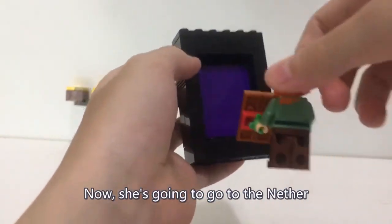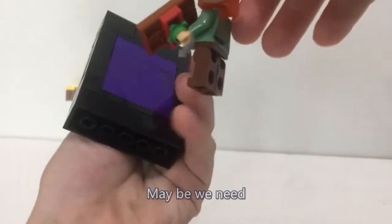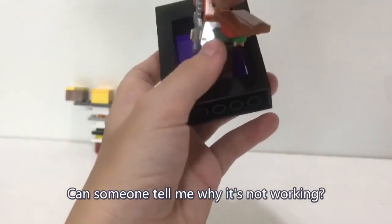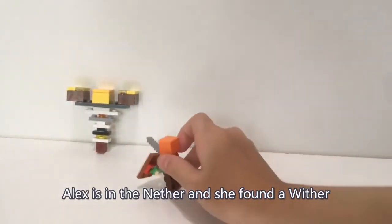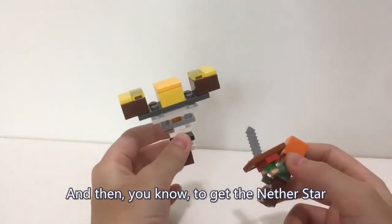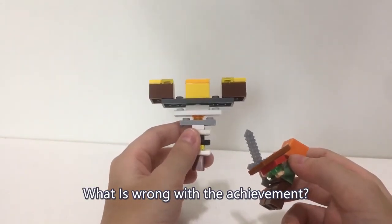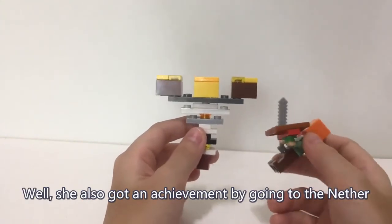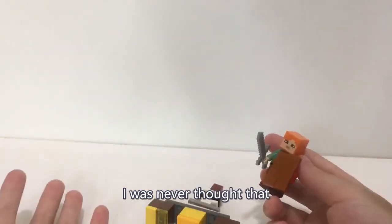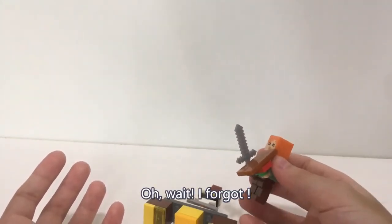The last one is the Nether. Alex has defeated the giant and now she's going to go to the Nether. It seems like the portal isn't working — maybe it's upside down? She flips it and now Alex is in the Nether. She found a Wither and she's going to defeat it to get the Nether Star so she can earn the achievement. She also got an achievement for going to the Nether. One-hit kill! I never thought one sword would do that — oh wait, I forgot it's an enchanted sword with Sharpness 1000. That's a tough sword!